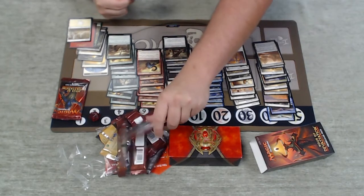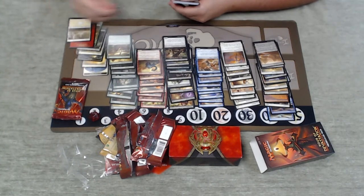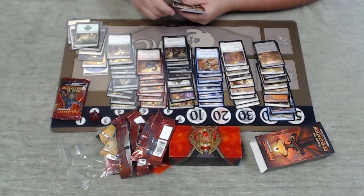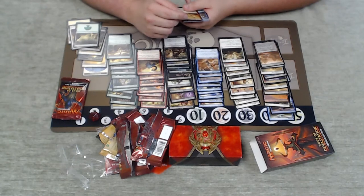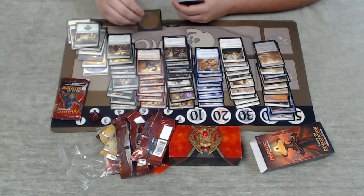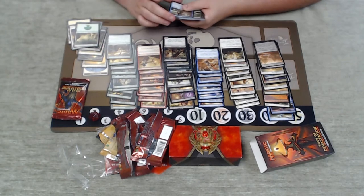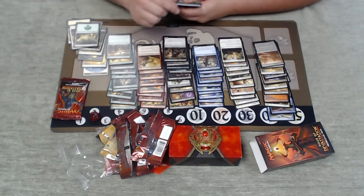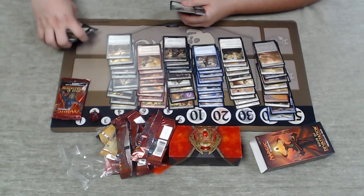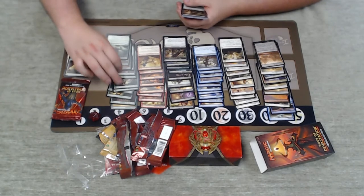Two packs to go. We're really evenly distributed on colors, which is interesting. Take out this 5/5 horse token and another forest. We've got Sandblast — five damage pretty much blows up anything, though it has to be an attacking or blocking creature, so you can't get something sitting there being pesky. Firebrand Archer is medium. Greedstalker — flash and flying, I like that combination of keywords, though it's a little bit weak. Ambuscade is a tremendous green common from Hour of Devastation.